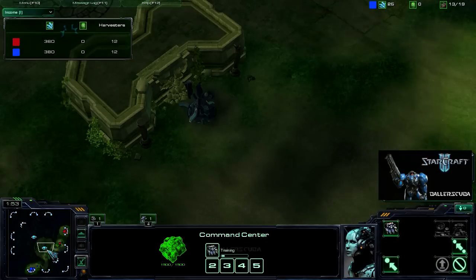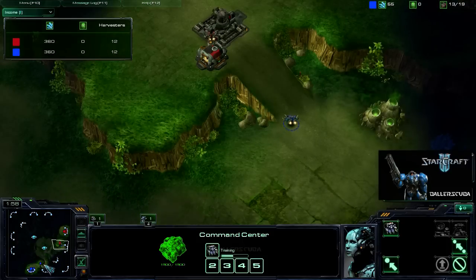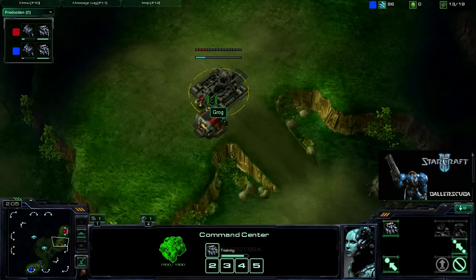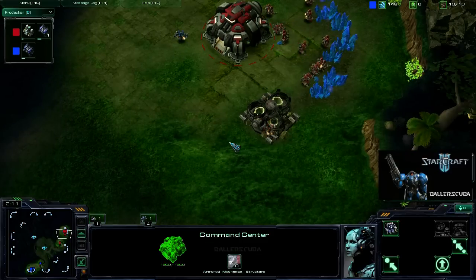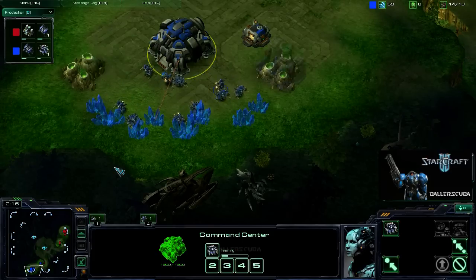I go towards the Zalnaga Tower and I'm able to see his SCV, so I already know where his base is. I just want to go in and see what is going on in there. I do see that his barracks is slightly ahead of mine, and his refinery is on the way. That reminds me to build my refinery, which I do right now.